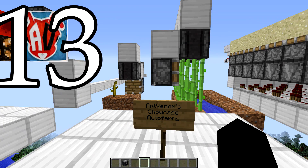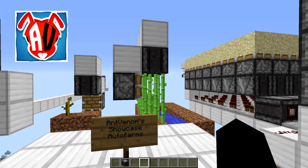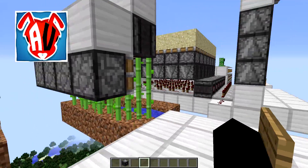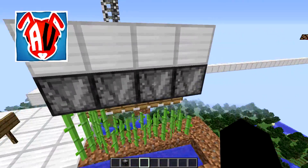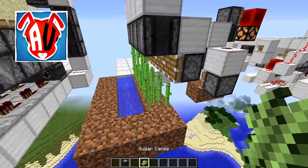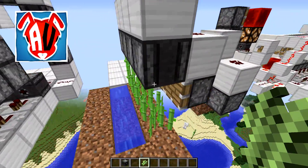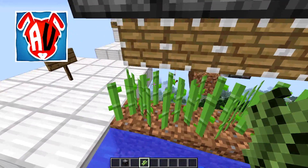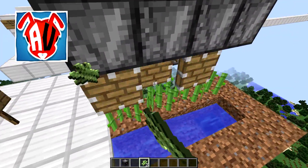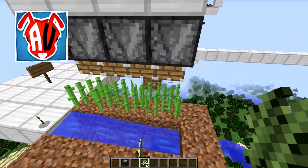Ant Venom has a really nice top five Observer inventions video. I took a couple from there, but I found some much better Observer inventions so I didn't want to just stick to those. His video shows how all farms are very easily automated now — as soon as this sugar cane starts to grow, it triggers the ones next to it. It's super easy to set these up.